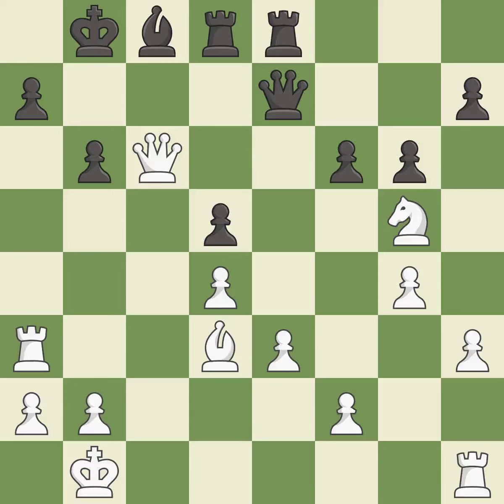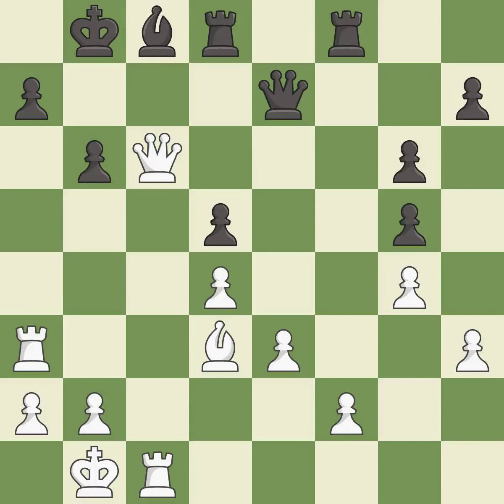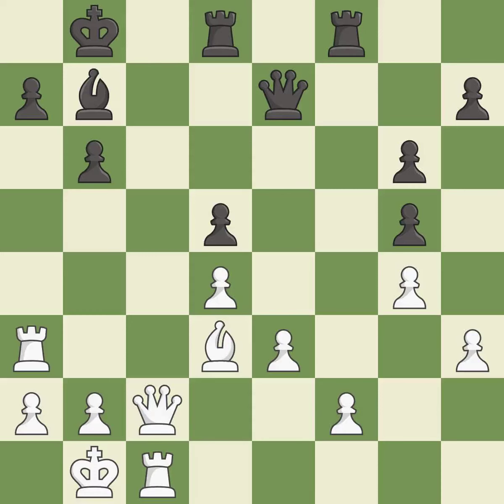This is the only move that works. Recaptures. This defends the attacked pawn. This activates a rook by developing it off of its starting square. Right on target. This defends the attacked pawn — best. This fianchettos the bishop by placing it on a powerful diagonal.